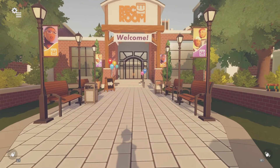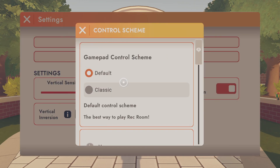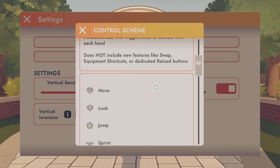Once you're inside of Orientation, you're going to want to open your watch. You will have to listen to Coach before you open your watch. So you open up your watch, and then you see Change Control Scheme. This is the only place where you can do this. You click it, and then you can go from Default to Classic.